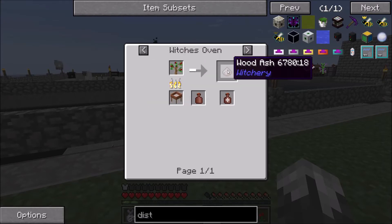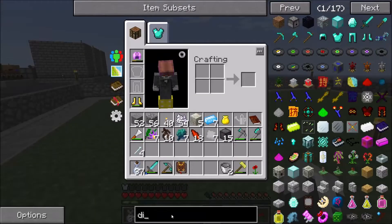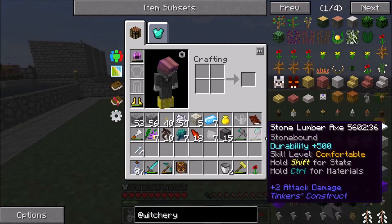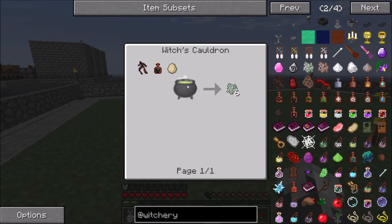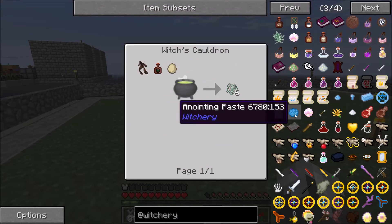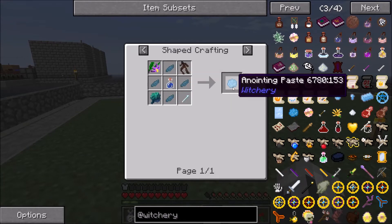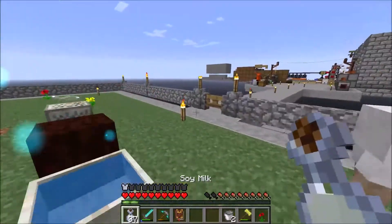We need a rowan sapling. In order to get those, we need to make mutandis. We need to make a cauldron and we've got to make anointing paste. We should have everything we need for that and another cauldron. Let me get all that stuff together and I'll be right back.